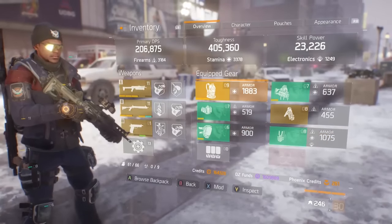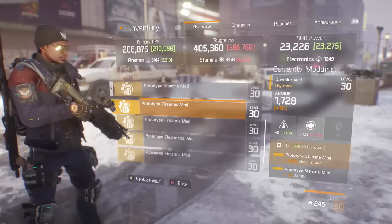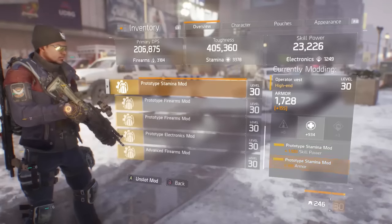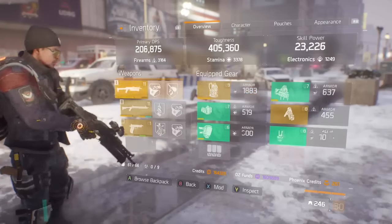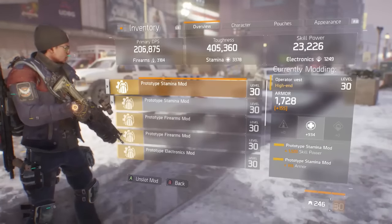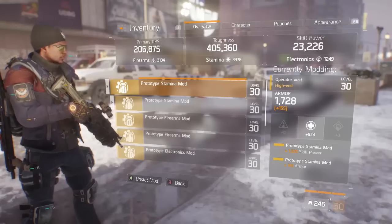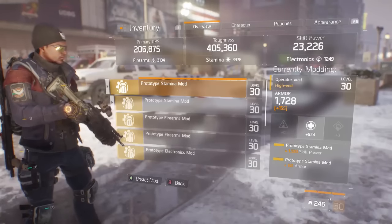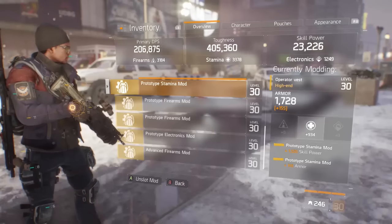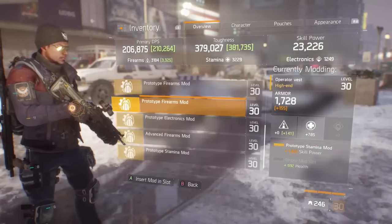In terms of modding your gear, you want to go for stamina and skill power. Usually I'd be at around 25k skill power. For mods you want skill power all the time — depending on what you need, you can go for either firearms or stamina as the attribute, and then skill power for the minor. Crit chance can be helpful too if you're not using Savage gloves, but since you'll probably already be at crit chance cap you don't really need extra crit chance. The extra skill power just lets your heal and Pulse do more. You can also mod for armor if you need it to reach cap.